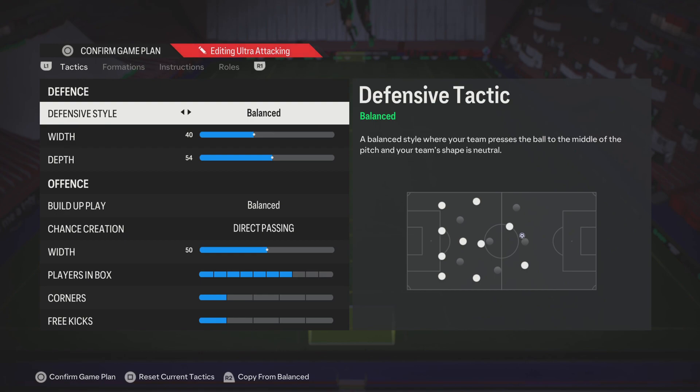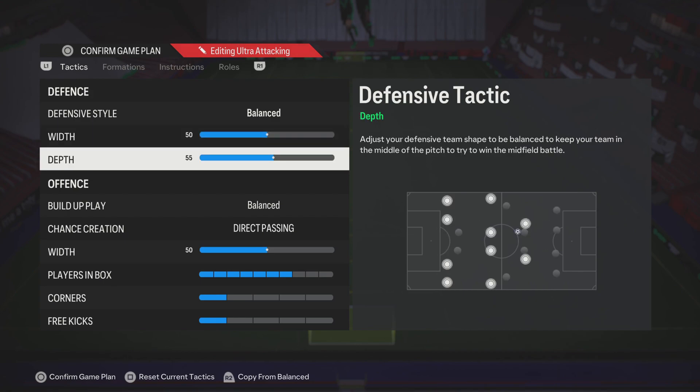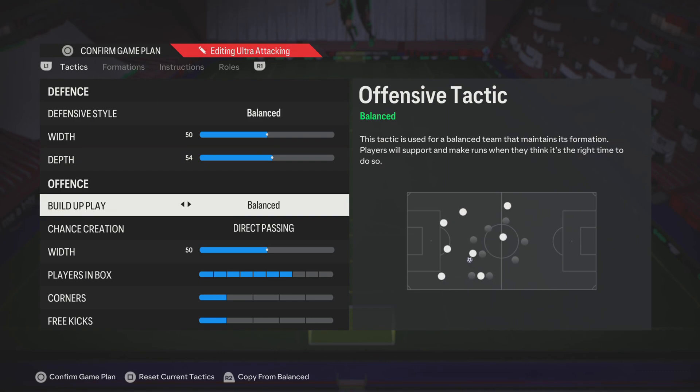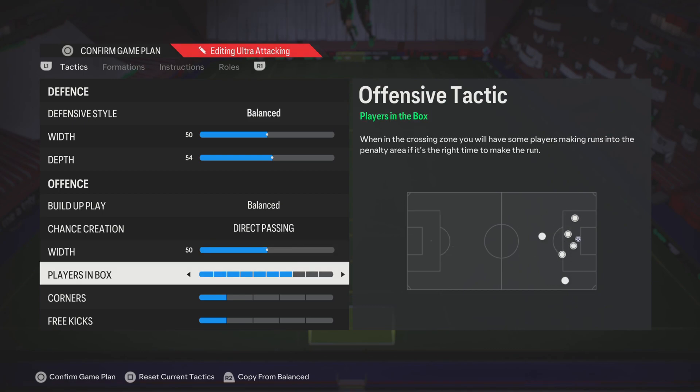The defensive style is to be balanced — you don't want anything crazy. On the 5-2-4 and the 5-2-3 it was normally on 40, but you want this turned up just a little bit, back to 50. The depth you want the same at 20-54. For build-up play, you want balanced. Direct passing with 50 players in box.